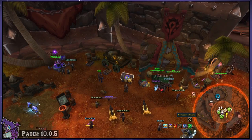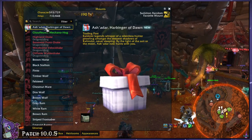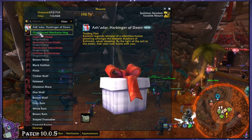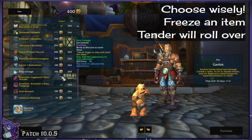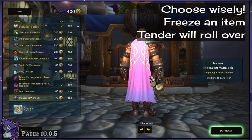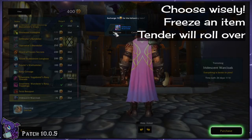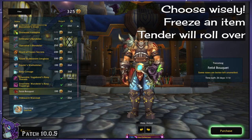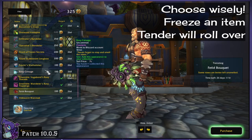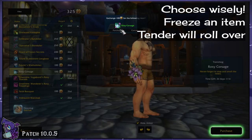Each of the activities in the Traveler's Log are categorized neatly and even trackable like quests and achievements by shift-clicking the chosen task. Once you complete the progress bar, you will have earned your extra 500 Trader's Tender and that month's special reward. Come back to the Trading Post and loot both of these from the nearby chests to receive them. With all your currency in hand, you can buy whatever you want — but you'll notice you can't afford everything, so choose wisely. You can also freeze a specific item you want for the next month to save up for it, and any unspent Tender will roll over.